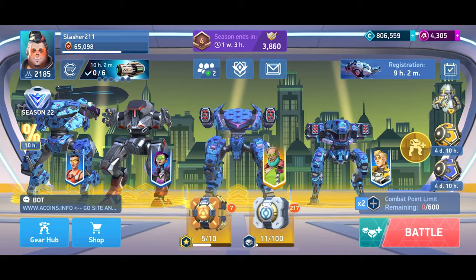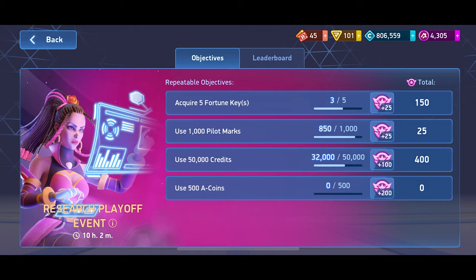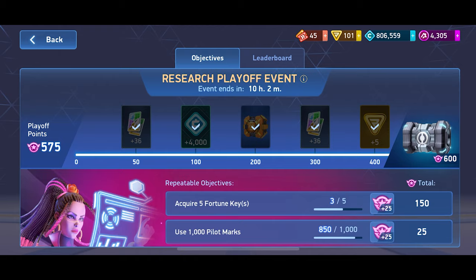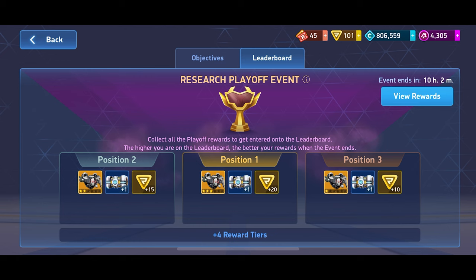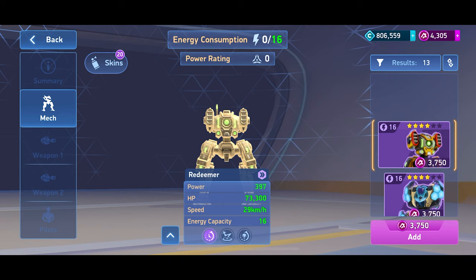What is up everybody, Escape211 here with another free-to-play battle log. We got a playoff going on right now and I am right at the edge of starting the second leg of it. It's all about spending resources, and this one is probably not realistic to win, but I'd like to win it because the top three spots have Eclipse, which would be a real big win. It's unlikely but if I can buy Redeemer anyway, that puts me in a good opening spot.